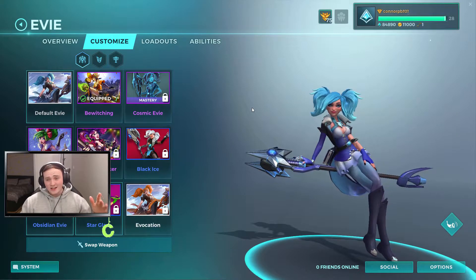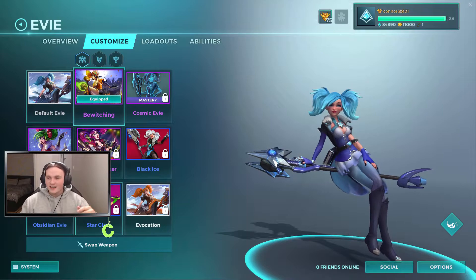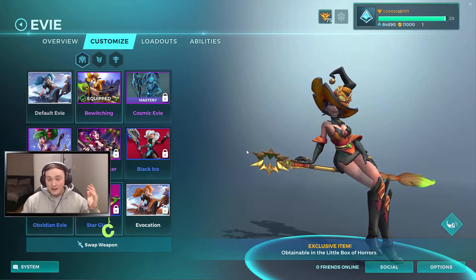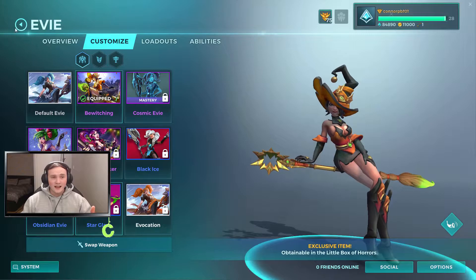The next one is quite interesting — it's the Evie skin. Her default skin is quite boring, but it goes with the style of the character. If you equip the new one, it looks pretty sick — she's a witch, which obviously that's what they were going to go for with Evie because she's already got the broom, so why would you not go for that? The new little broom, the new staff looks absolutely insane with that little star on the end. The hat's just cool — she's just a cool character, even though I can't actually play her.